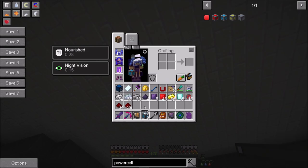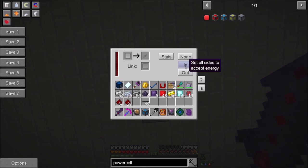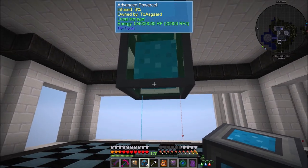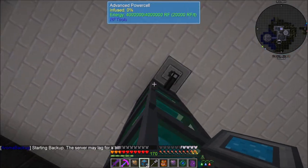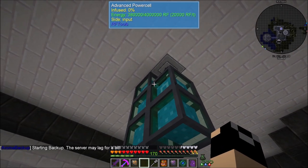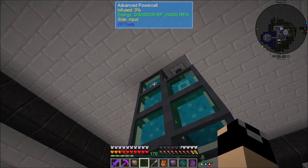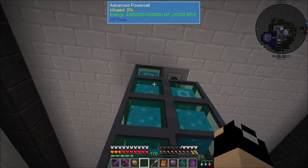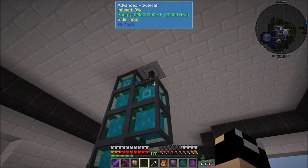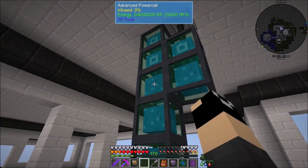We'll set up our power cells and set all sides to accept energy. There we go - it's starting to build up. That one's already filled up! They fill up incredibly fast with that solar panel running - four million RF is nothing. We'll go ahead and build this out right here and set all sides to input. Then we're going to need to make ourselves some power cell cards.